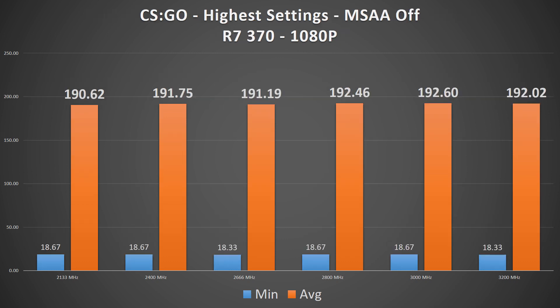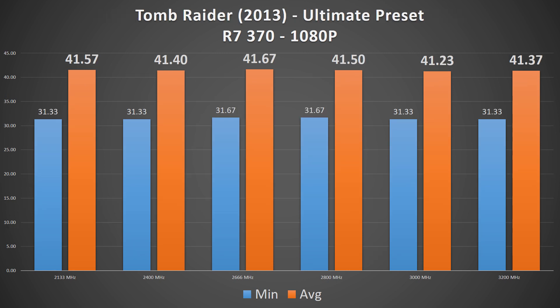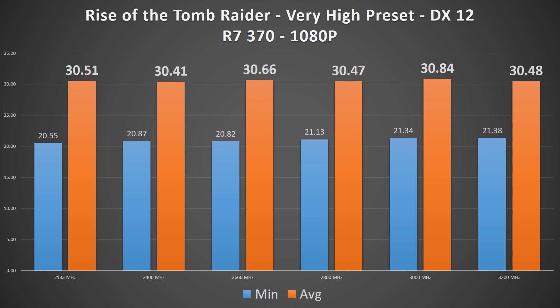Moving on to the R7370 is where the results get interesting. In CSGO, there's only a 1% delta between the 2133MHz setup and any of the others. In Middle-Earth, performance changes are still under 1%, though it again performed worst at 2400MHz — apparently this game hates 2400MHz RAM. In Tomb Raider, it's the same story of less than 1% delta, with most frequencies above 2133MHz performing marginally worse. Rise of the Tomb Raider DX11 is mostly under 1% difference, except for 3200MHz which shows a 2.4% increase but only a 0.7fps gain, and in the DX12 iteration, again less than 1% fluctuation.